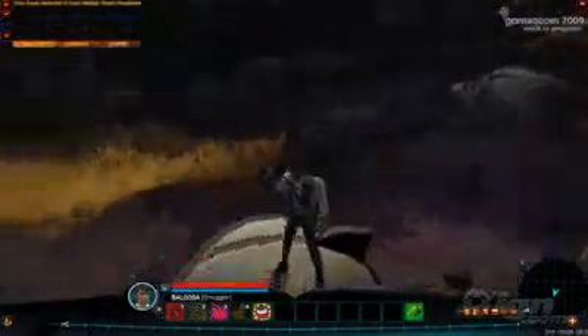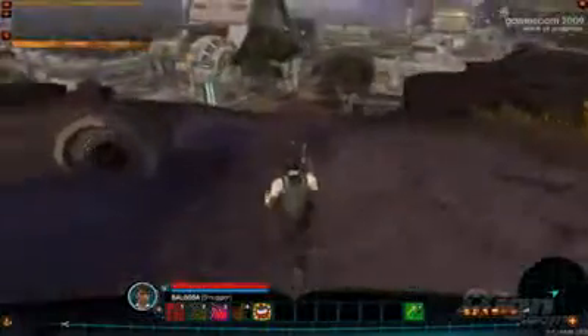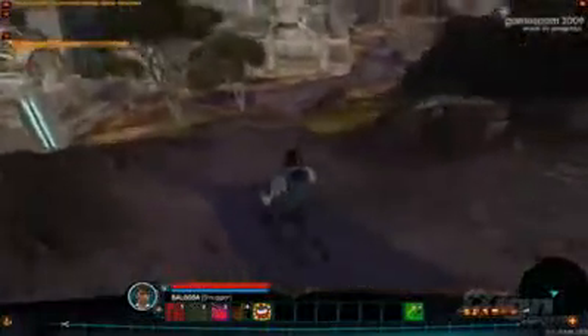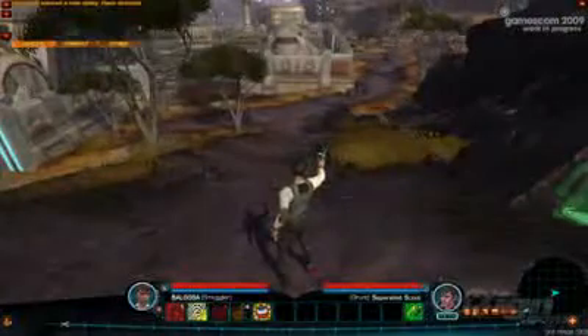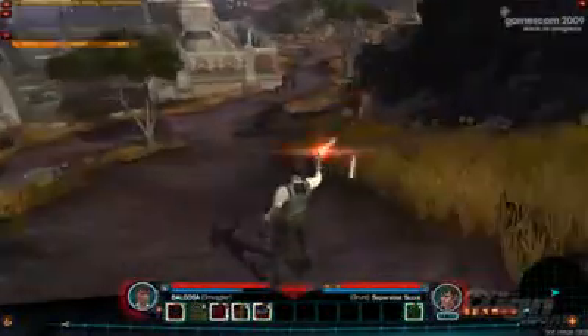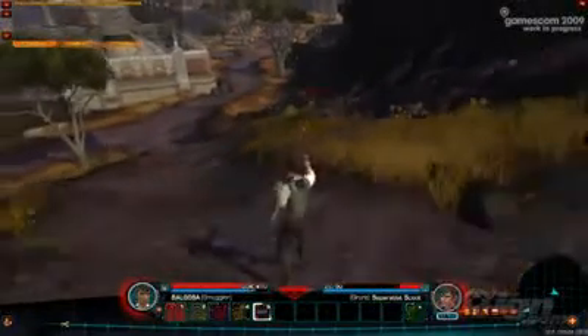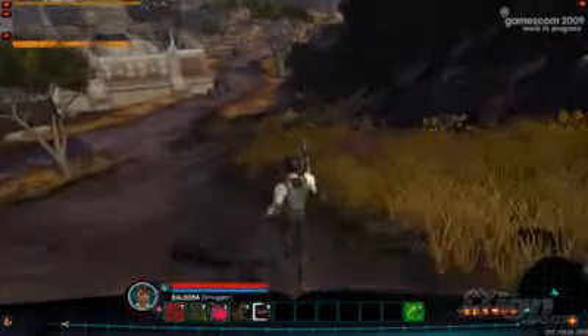So here we're looking at our Smuggler class. The Smuggler represents the Han Solo fantasy in the Star Wars universe. Our Smuggler begins on the world of Ord Mantell, a war-torn world where the Republic is duking it out with some Separatists, and your mission as a Smuggler is to run guns to the Republic side to help them out, should you choose to accept.